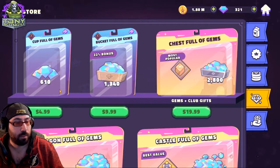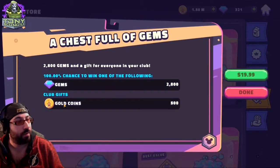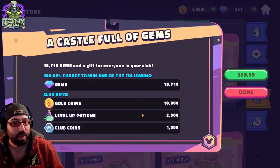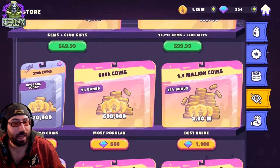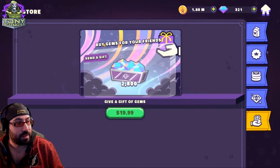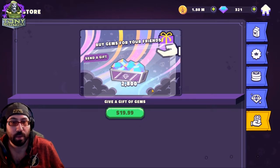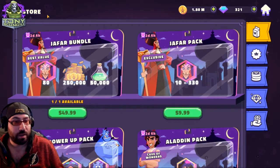In the store, spending $5 USD gets you more than one penny per core, and it scales up exponentially. A lot of offers say 'plus club gifts' — if you purchase an offer, every person in your alliance gets 500 gold coins. And if anyone buys the $100 package, everyone in the alliance gets quite a bit more. You can also just buy gems for your friends — if someone in my alliance wants to spend but doesn't have money, I can give them $20 worth of coins. This makes it fun for streaming and giveaways.